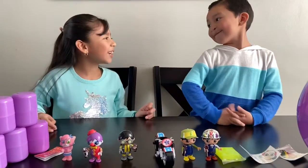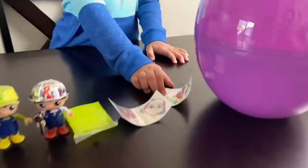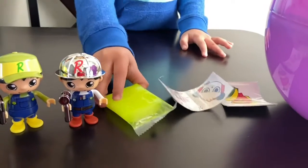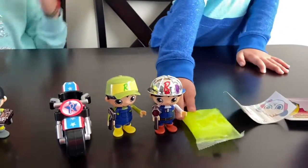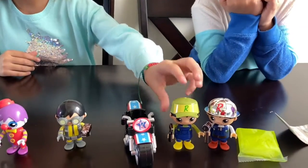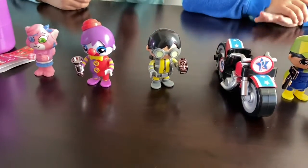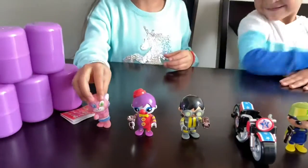We got so much stuff, right Dylan? Tell us what you got from your side. Okay, I got the ghost figure, the stickers, and two tattoos, a combo, and AlphaLexa, and I got green putty, and I got Builder Ryan, and I think it's an Axe Maker Ryan — I don't know what it's called. Then we have a motorcycle, over here we have an alien catcher — as I call it — and we have a clown, a new one, and AlphaLexa.